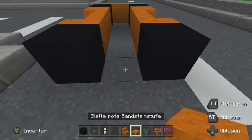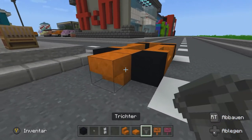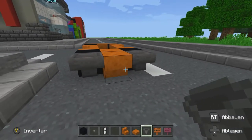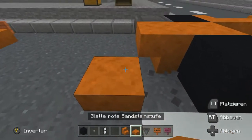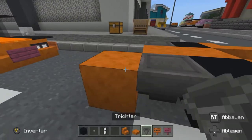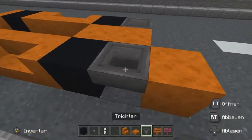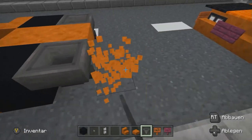Auf der Rückseite machen wir einfach mal in der Mitte eine umgelegte Treppe und an der Seite hätte ich gerne meine Trichter. Das sind unsere – ja, soll unser Auspuff sein von unserem Auto. Natürlich müsste der Auspuff so sein, dass das ganze nach hinten geht. Das heißt wir müssen einfach mal einen Block hinsetzen, Trichter ran. Dann haben wir den ersten Auspuff. Auf der anderen Seite müssen wir das natürlich auch noch mal machen. So, zweiter Auspuff.